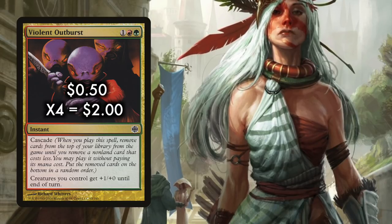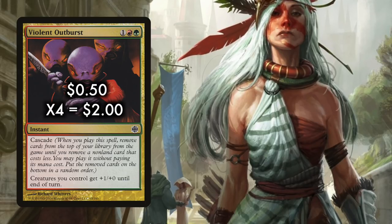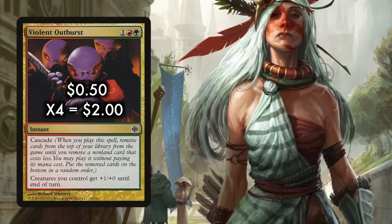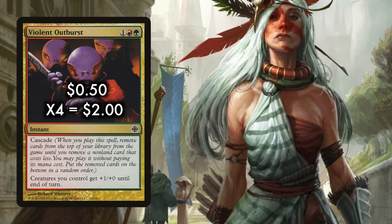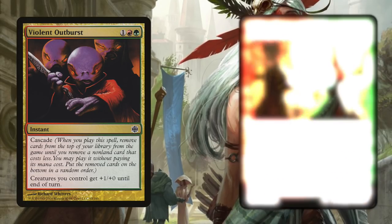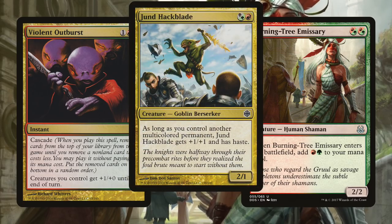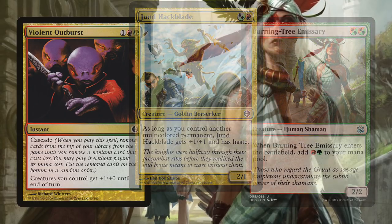Cascade is a mechanic that's very near to being broken. For a red, a green, and one mana of any color, you give your creatures +1/+0 until end of turn at instant speed, and you also Cascade. Cascade means that when you cast this spell, you exile cards from the top of your library until you exile a non-land card that costs less, and you may cast it without paying its mana cost. While it can do more broken things in other formats, here at instant speed, with a few minor exceptions, it will give us a free haste creature — and that's going to be awesome.